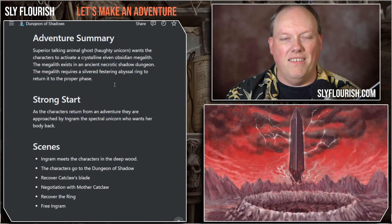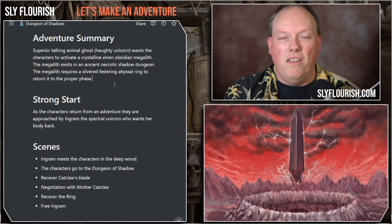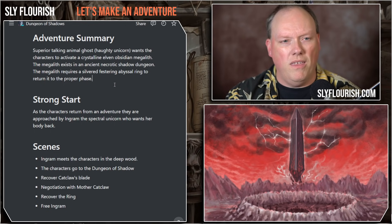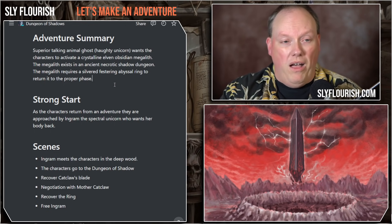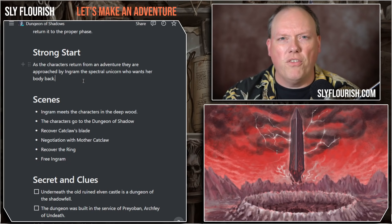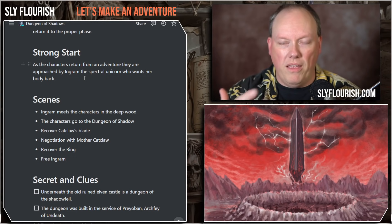Because it's out of phase, the unicorn is sort of trapped in it. But the unicorn spirit manages to escape and asks adventurers: please come to this place. You have to acquire the ring, which is somewhere in this dungeon, and use the ring to put the megalith back in phase and rescue the unicorn. It's a nice, straightforward storyline. At the start, the characters are returning from another adventure — we wanted this to be third level, which is a really good level for one-shot adventures. They are approached by Ingram, the spectral unicorn, who wants her body back.